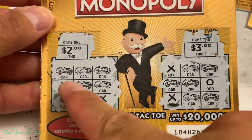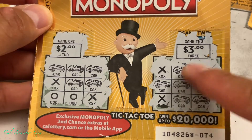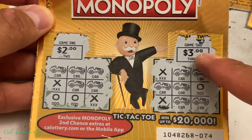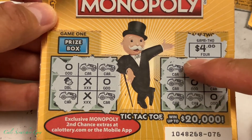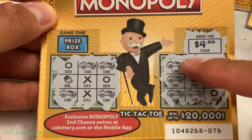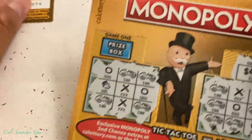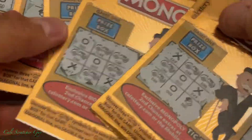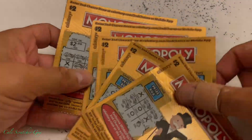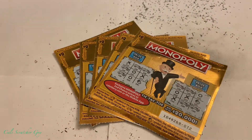We do have two winners: two dollars and three dollars — that's five dollars. And then this one right here is actually a pretty good win — we got three cars and a four-dollar prize. So five and four is nine dollars, guys. We got nine dollars back today out of ten dollars spent, which is not bad at all — only a negative one dollar.